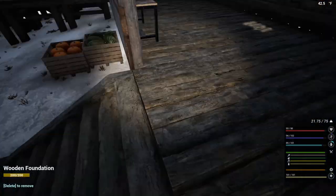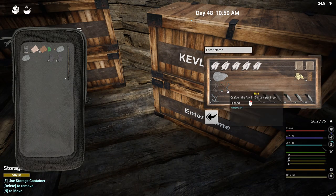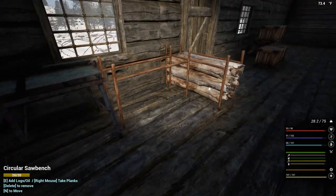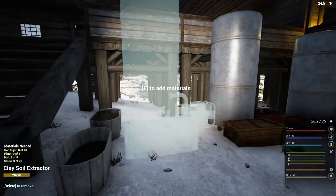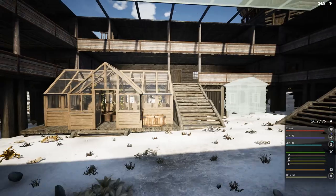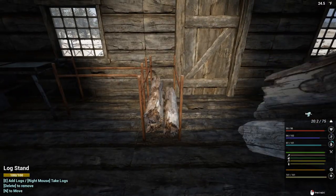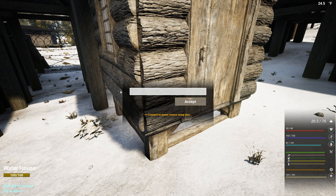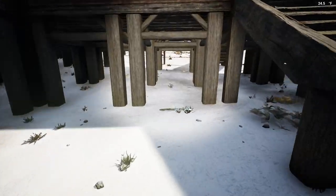Let's throw these in here because we do have some, and we have planks we can toss in there too. Let's get some planks. Let's take some of these down and throw them in the pumping station. We need 20 screws and 18 iron ingots — I'm not sure we have 18 iron ingots. We're going to do our best. It says 'Waterhouse,' so that's what we're going to name it. Waterhouse is acceptable. We have that completed and I think it looks okay.